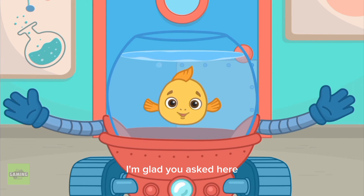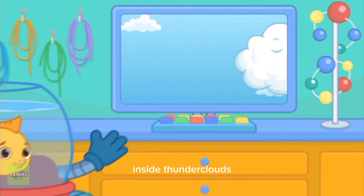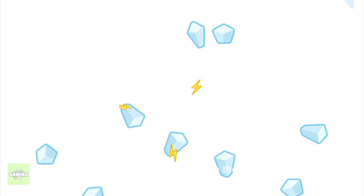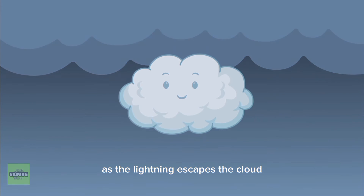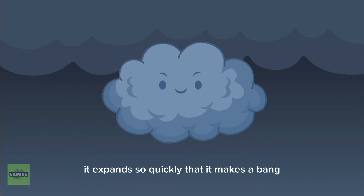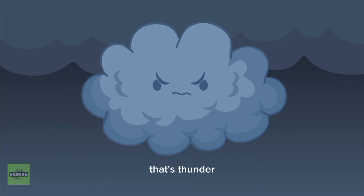I'm glad you asked. Here, let me show you. Inside thunderclouds, there are little pieces of ice and water. When all the pieces bump into each other, electricity builds up inside the cloud. This makes lightning! As the lightning escapes the cloud, it makes a lot of heat, and so the cloud expands. It expands so quickly that it makes a bang! That's thunder!